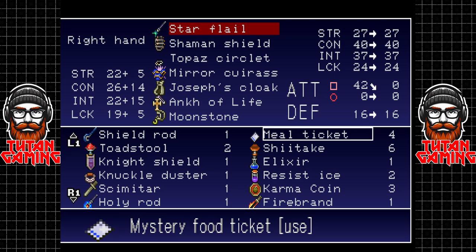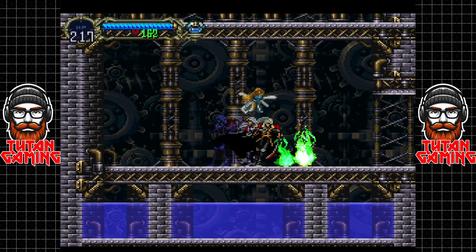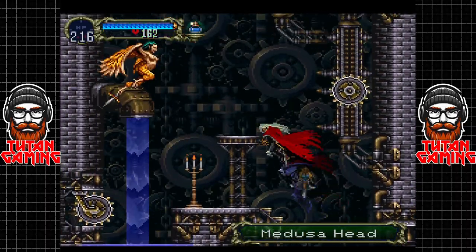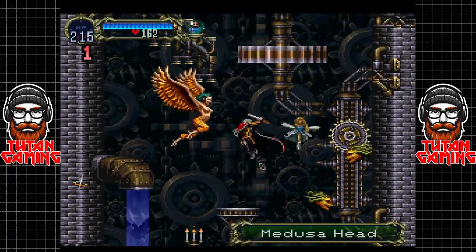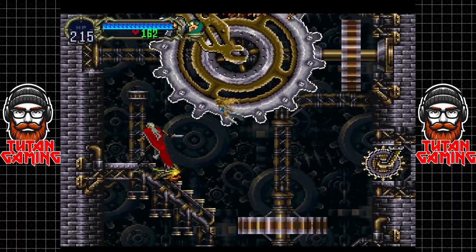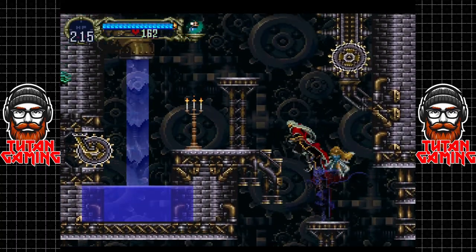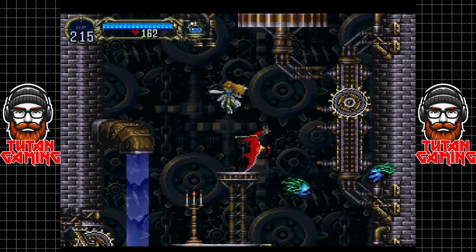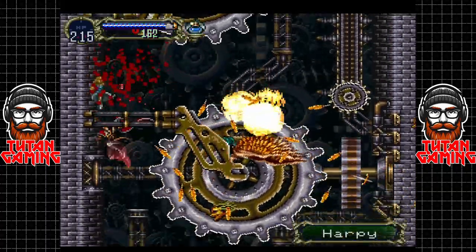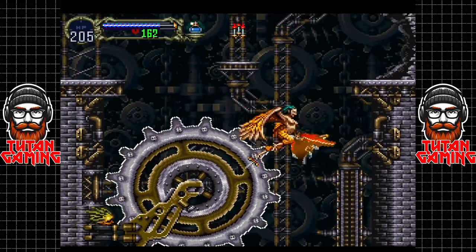We're not going to use it - we're just going to keep using our gem sword. I really wish we could sort this inventory out. Anyway, let's get the hell out of here away from these medusa heads. We're level 27 and we've basically capped out our power level in the castle, because we'll just have to fight a ridiculous amount of enemies to actually level up and it's just too time consuming.